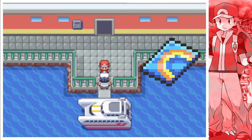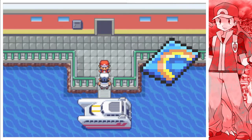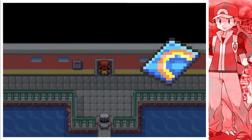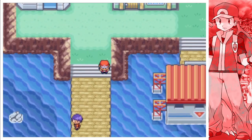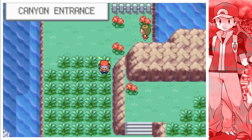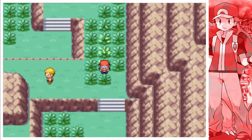The first thing you'll need is the Rainbow Pass. This can be obtained once you defeat the Elite Four. The Rainbow Pass gives you access to all of the seven islands. Once you obtain the Rainbow Pass, the first thing you will need to do is go to Seven Island. Once there, go south across the bridge.